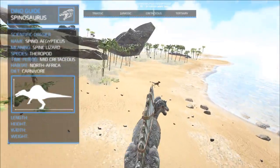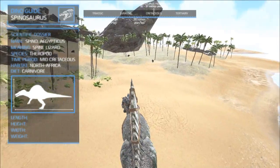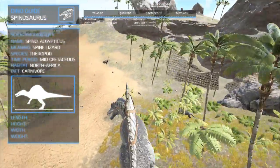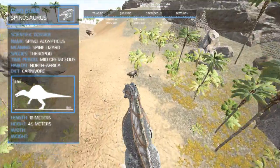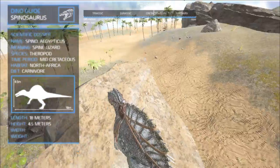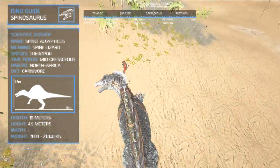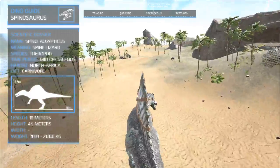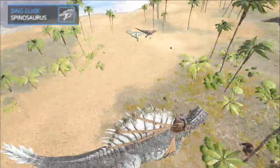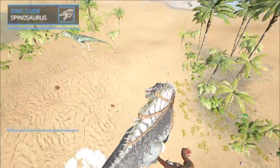The Spinosaurus was one of the largest land predators of its time, competing with the Rex and the Gigasaurus. The biggest of its kind could even exceed its competitors in size, with the smallest being around 12 meters in length and the biggest found so far being 18 meters in length, with a weight ranging from 7 to 21 tons. One of the special features of the Spinosaurus is a large extension of its spine on its back, which grows from its vertebrae — also called the Animal Sail.